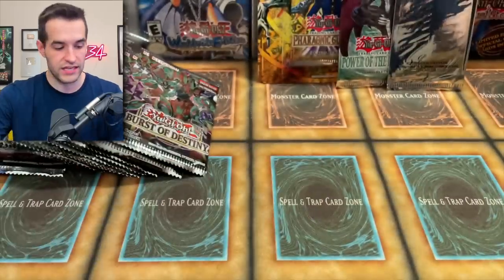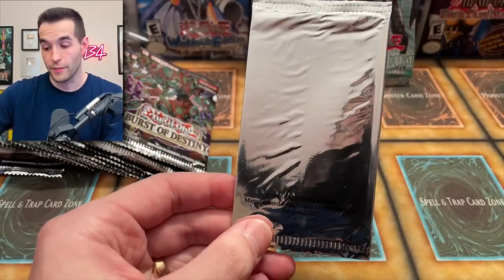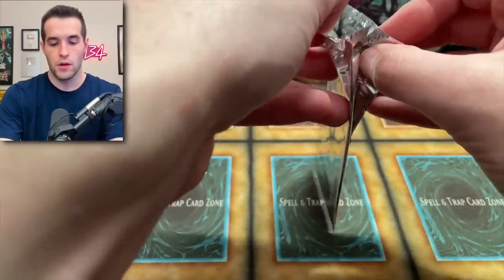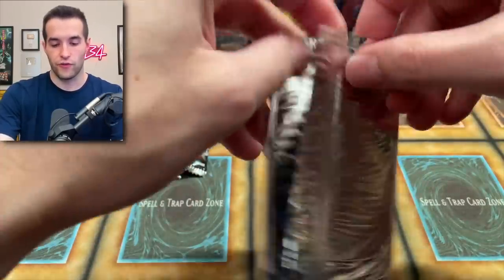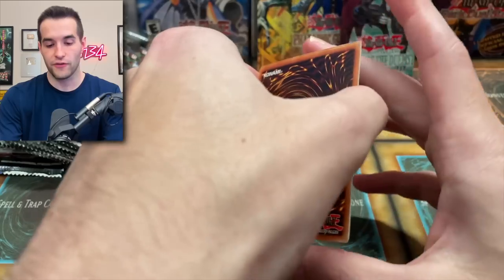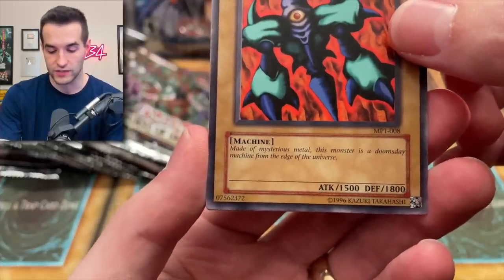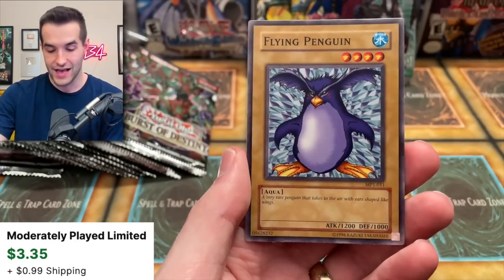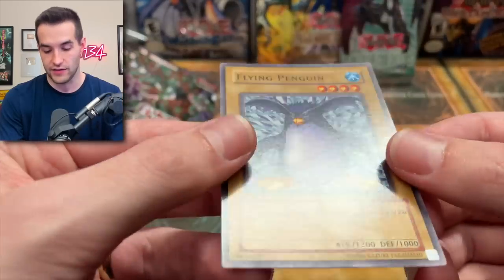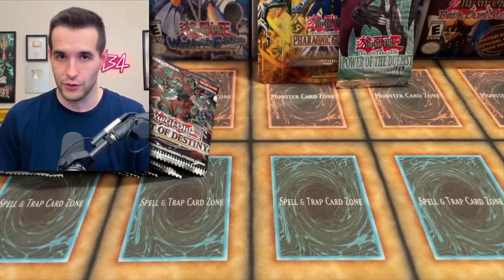We rolled a five — we're opening our one McDonald's pack! We only have one. Will it have Millennium Shield inside? There are only two cards in here. Megasonic Eye — made of mysterious metal, a doomsday machine from the edge of the universe. And Flying Penguin — actually a really good common, pretty valuable, but as you can see in those pop-tart-style packs it gets a crease line right down the middle. Pretty amazing commons though — some of our coolest pulls so far, even though they're only commons.